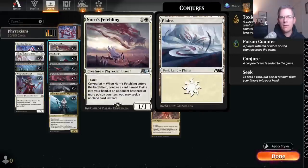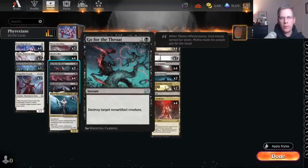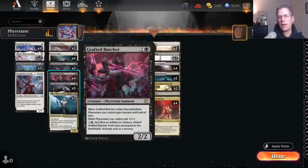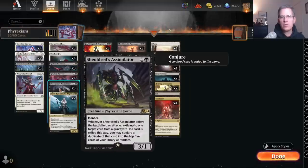At the two drops, we've got Norn's Fetchling. This is another Alchemy card — a two-mana one-one that gets you a basic Plains, but if you have Corrupted instead, you just get a non-land card, so it turns into a cantrip, kind of like an Elvish Visionary. Four Skrelv's Hives — this is obviously not an Alchemy-only card, and it's one of the cards I think really powers this deck up a lot. Go for the Throat for removal — not very much removal in this deck; it's basically a pretty straight-ahead aggro deck. Grafted Butcher is one of the main impetuses behind this deck. Shieldridge Assimilator is an Alchemy card that's seen fair play in both Alchemy and Historic.